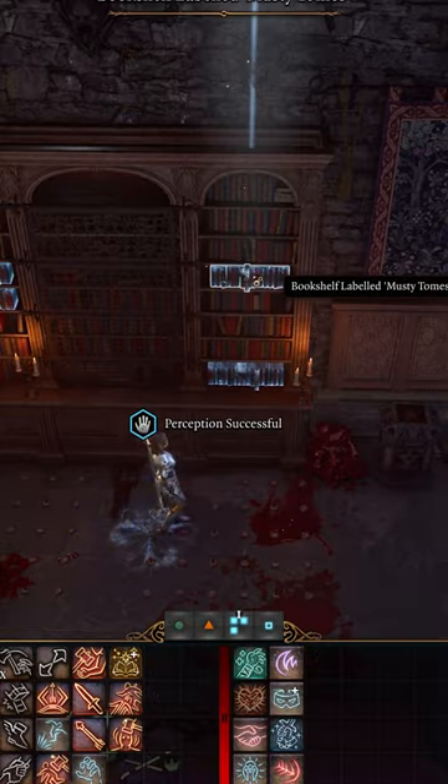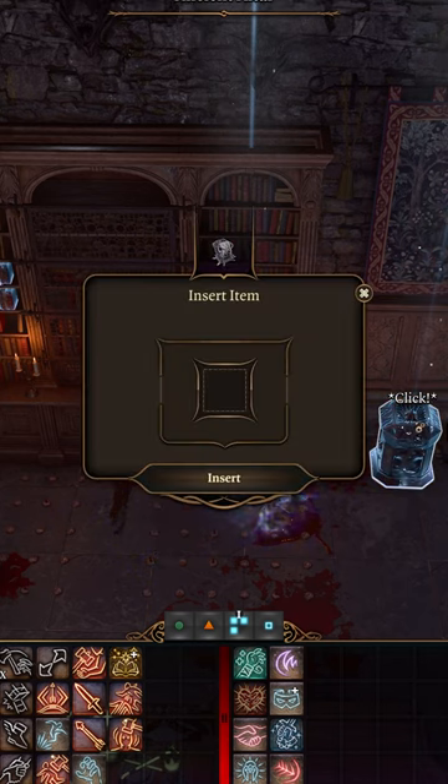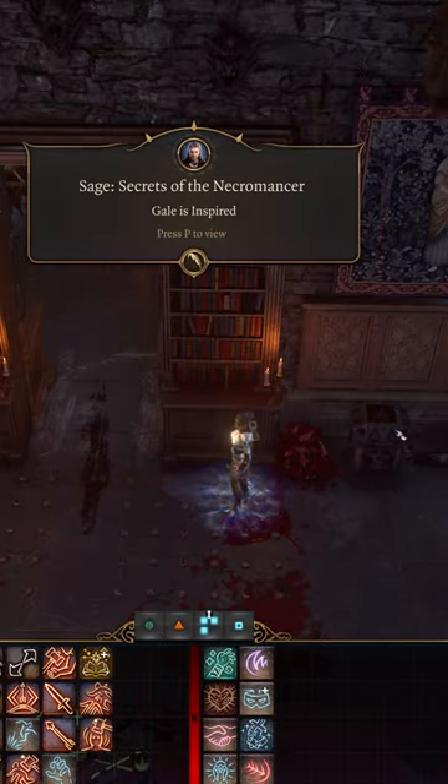In Act 2, within Balthazar's room, there's a bookshelf that can be interacted with in order to reveal an ancient altar. This altar can have an item inserted into it, and when Karlak's head is placed into it, the bookshelf opens, revealing a secret room.